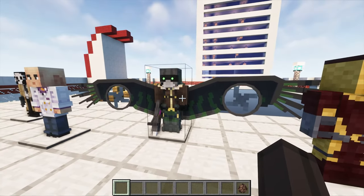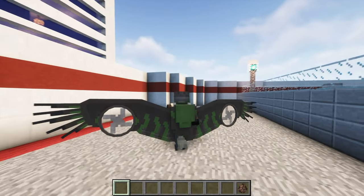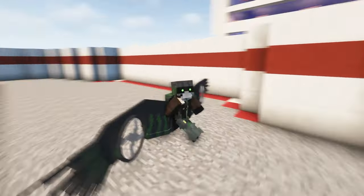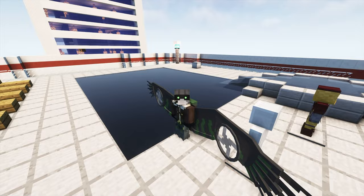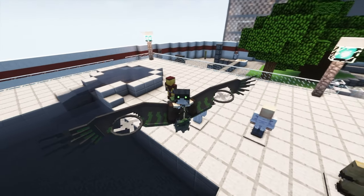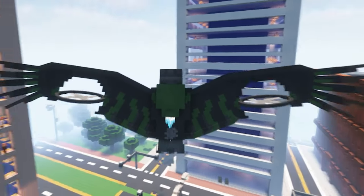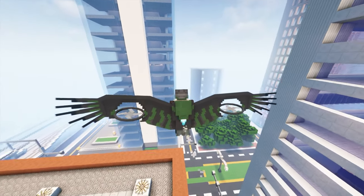Up next we've got the fan favorite — this is of course the Vulture, the main guy on the farm, and probably the reason you clicked this video. This suit is absolutely wild: when you put it on you get these massive wings just like on the mannequin. It would be cool if the wings could fold in like Falcon's — popping out of a backpack. With these giant wings you can of course fly, and the little blades actually rotate and simulate the direction you're going, moving individually by themselves.